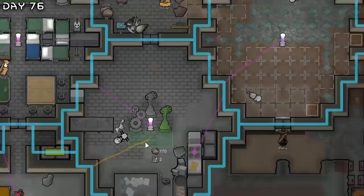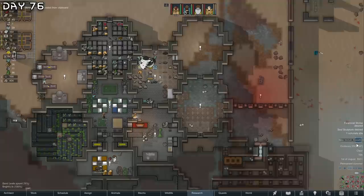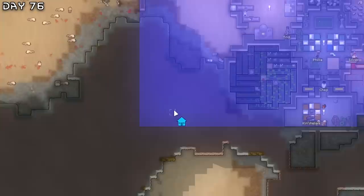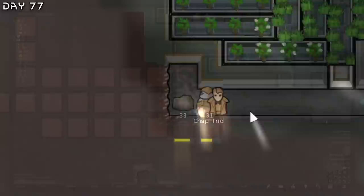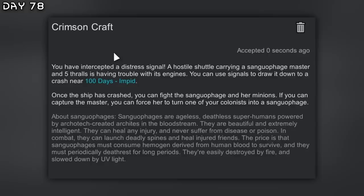A waste pack infestation. I also need soul sculpture and formal shire from ideology. Good mining, artists and construction — I think I'll just have our miners mine into here. Getting some more steel. We're almost at 90,000 wealth. New quest — Sanguphage ship. Let's get this.